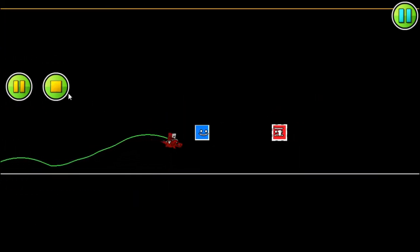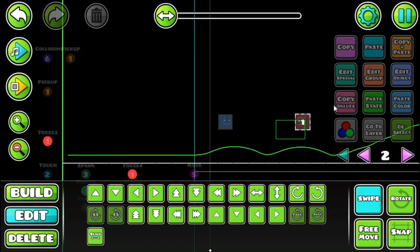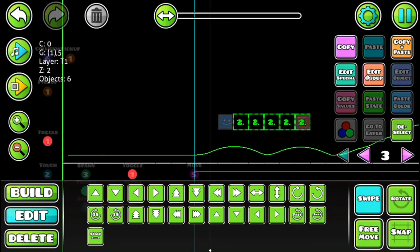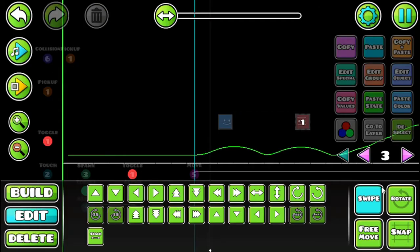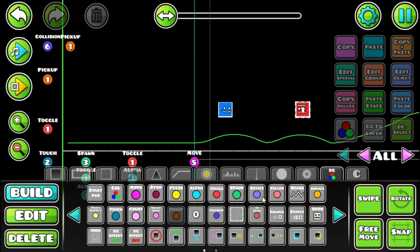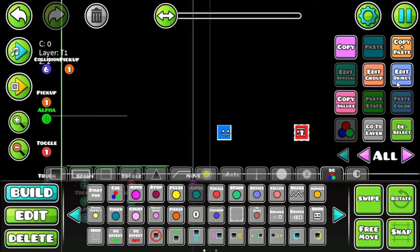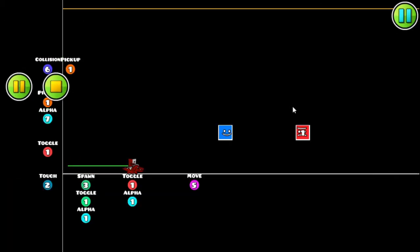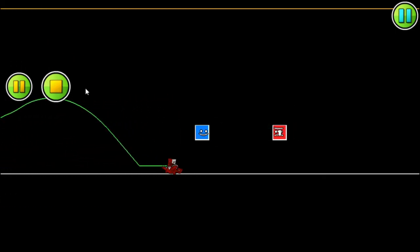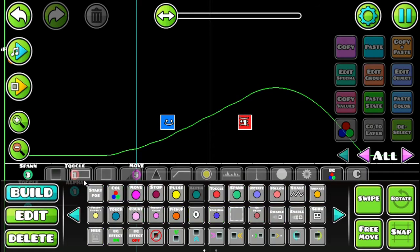We can't really test that yet since there are no health bars, but I think it works. For convenience, let's set the collision blocks to become invisible — the free group is seven, so set them to group seven.